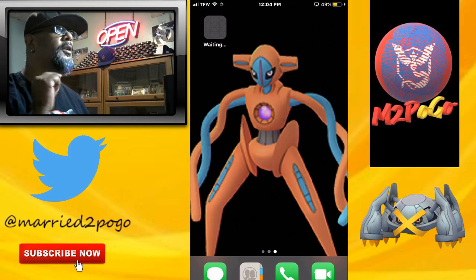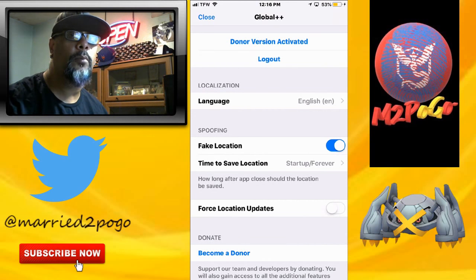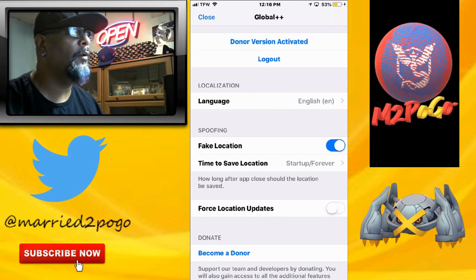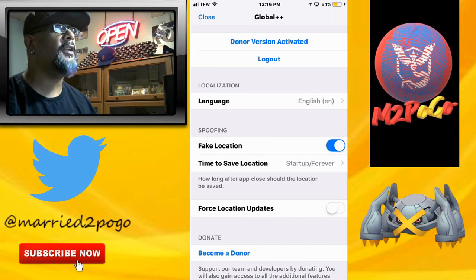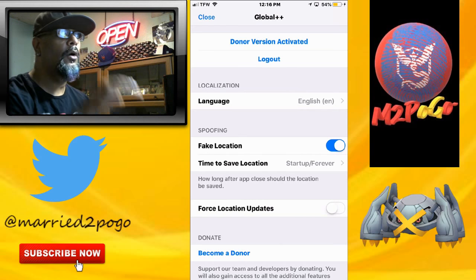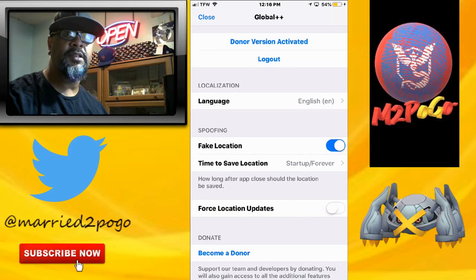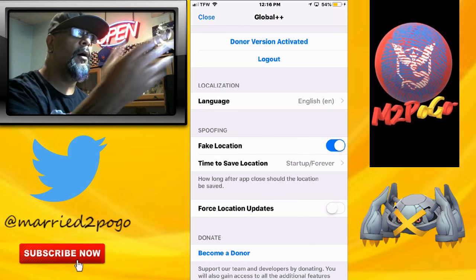We'll be right back once it downloads. Alright, we're back! Once you've downloaded Pokemon GO Plus Plus off TweetBox and signed into your account, you'll see red letters that say 'activate with Patreon' or 'activate with Discord.' I activated with Patreon — it was easy, just a couple of steps, five dollars.